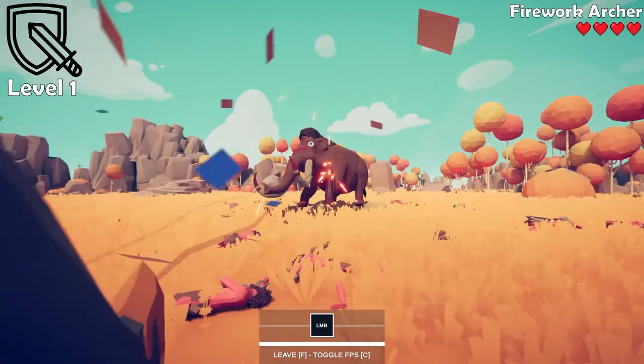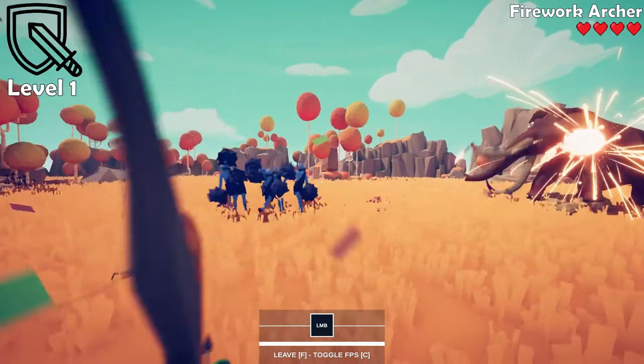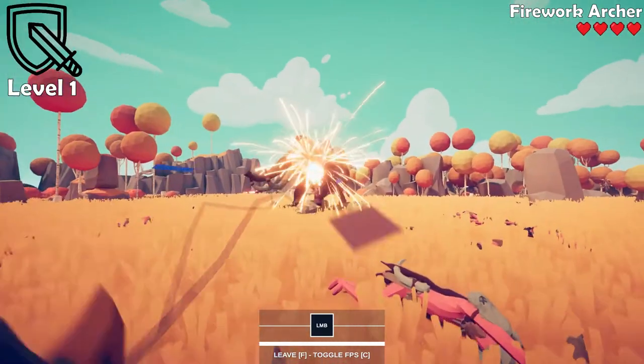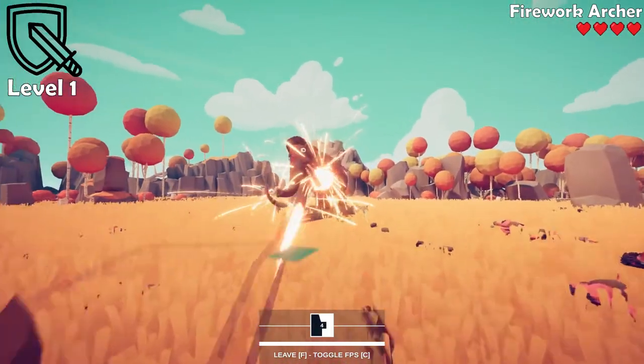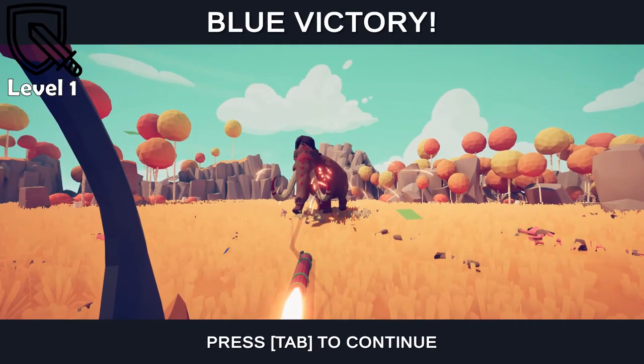We've got to keep our eye out for chieftains. There we go. First try. Took out the mammoth, took out the chieftains. And there it is, TABS RPG level one. Let's go check out another level.